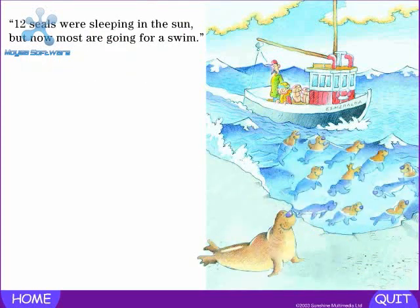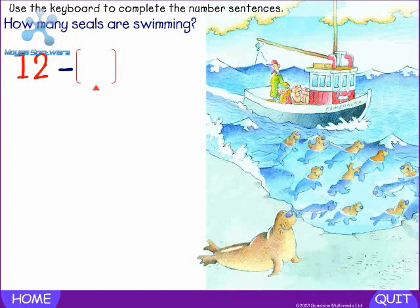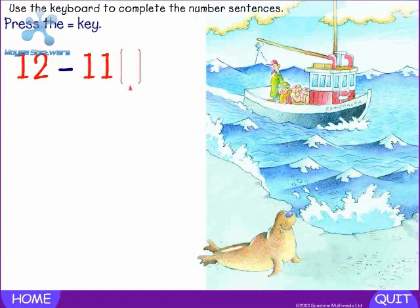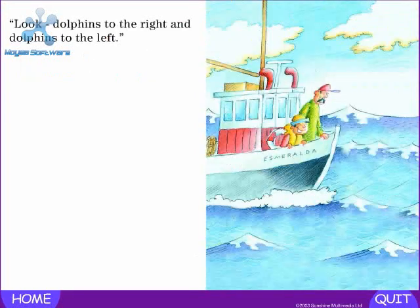Twelve seals were sleeping in the sun, but now most are going for a swim. How many seals altogether? Twelve. Press the minus key. Minus — how many seals are swimming? Eleven. Press the equals key. Equals — how many seals are left? One. Twelve minus eleven equals one.